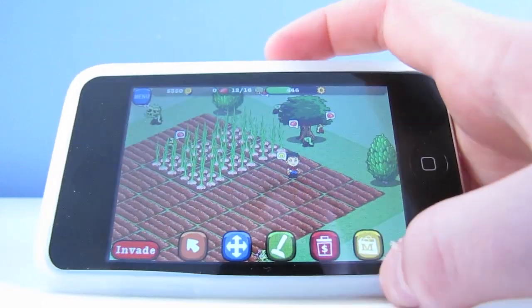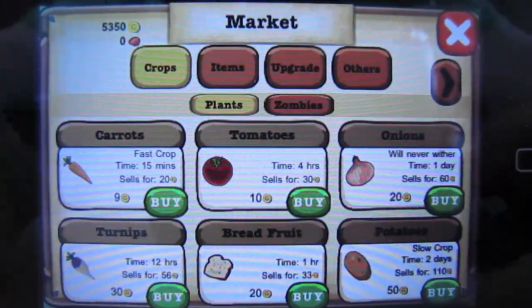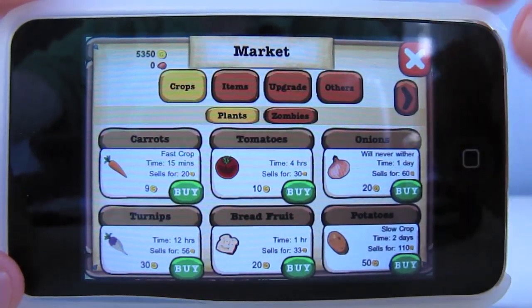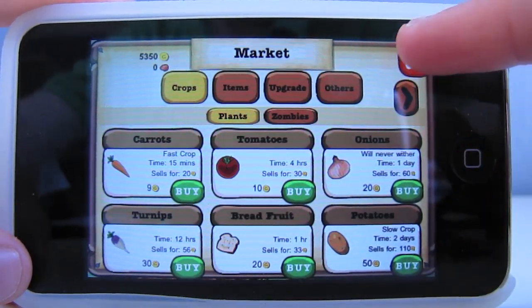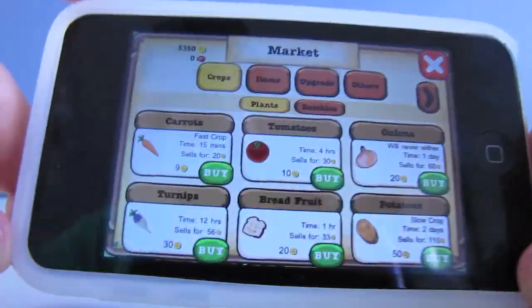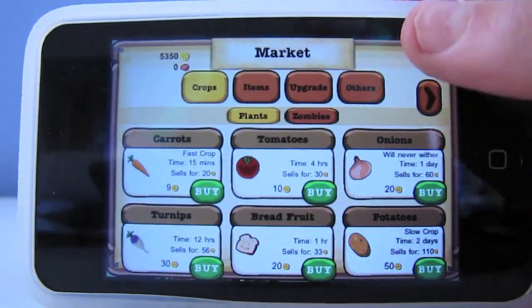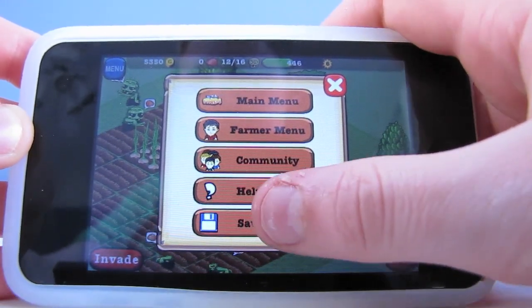I just wanted to warn you guys: as you can see, if you go to the market under the crops and different plants, you'll see right there it says under the onions 'will never wither,' inferring that the other plants can wither. Zombies can also wither, which basically means they die and you can't use them anymore. I mean, that's kind of an oxymoron because zombies can't die, but you get what I mean. That's the reason why I planted onions only — because when I set my clock ahead for other plants, I didn't want any plants to wither. So whenever you plant carrots, tomatoes, turnips, breadfruit, potatoes, etc., you have to make sure you're not putting it too far ahead that'll wither the plants. That was just a little disclaimer. And make sure to save your game because it does not, unfortunately, save automatically. So press Save Game before you exit.